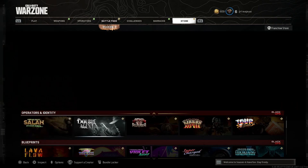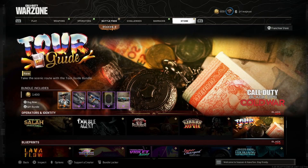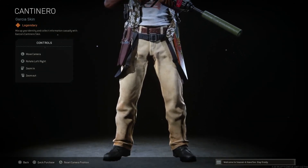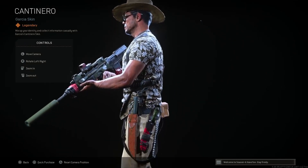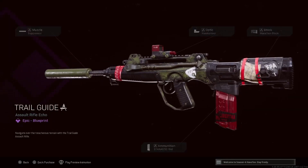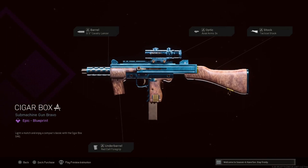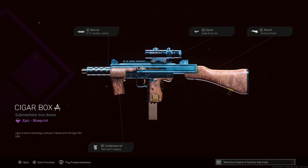Moving to Operators Identity — we've seen that one, we've seen Double Agent, we've seen Mother Russia. This one — Tour Guide — I'm not sure if we've seen it so we'll give it a quick look. Garcia skin — Garcia has always been super hit or miss but this one is sick, I like it. Trail Guide FFAR looks terrible, very similar to the free one they gave out a while back at the beginning of Cold War — not a fan. Cigar Box for the Milano: cabbie, lancer three times, tactical stock, red cell — pretty bad attachments but looks pretty interesting.